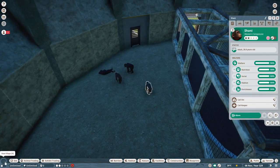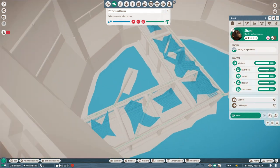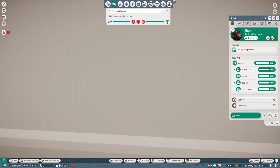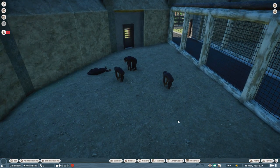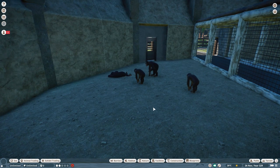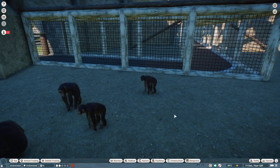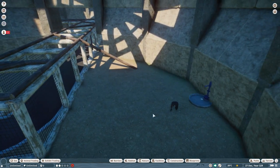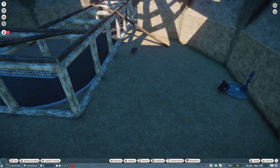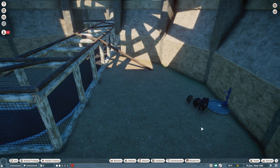Now the chimps' traversable area shows they can climb up, get on top, go down into the next area, and go right the way through into the other dome as well. They have much more room to run around. They were still sitting around at first — it seemed like it needed to calculate that they could actually move. But then one went over to the water feeder, and suddenly they all started moving off and climbing. It does take a while for the game to figure out where they can move.